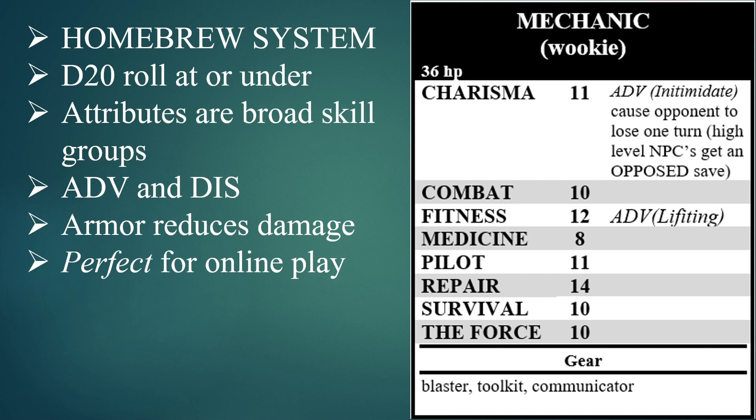We use advantage and disadvantage if you have any species advantages, and it just makes things run really smoothly. I use armor reduces damage, which I believe Black Hack does. It's easier than building in an armor class into this roll-under system. The way White Hack does it is armor class is low — if you have an armor class of three and roll three or under, you don't do any damage. I found that running online, it's just one more thing to keep track of.